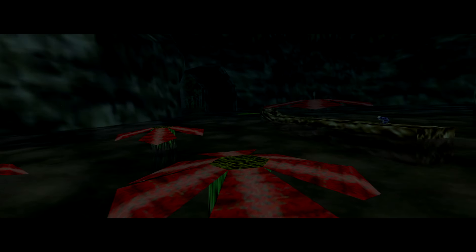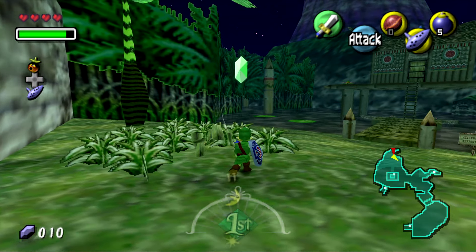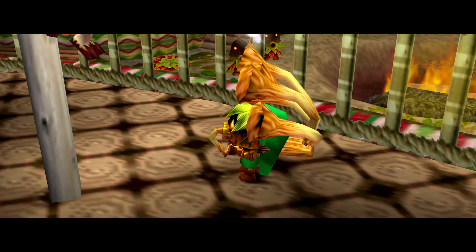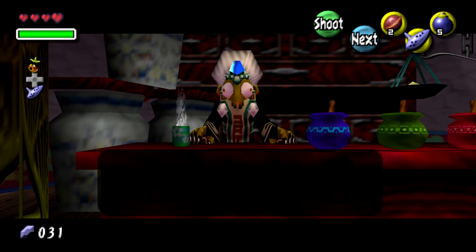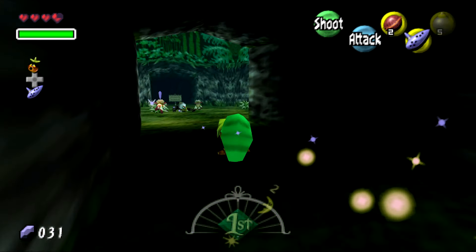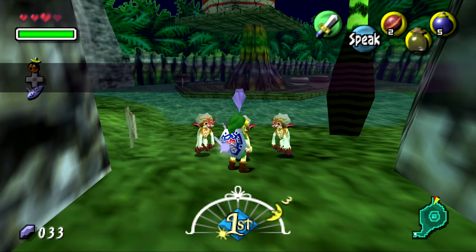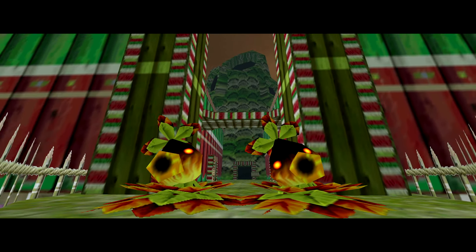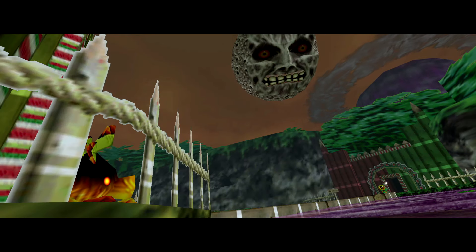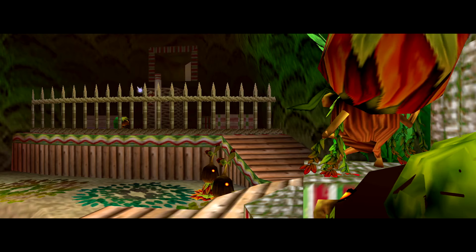Woodfall is the forest area of the game, mimicking meeting the Deku's first in Ocarina of Time. In this area, the water is poisoned and the Deku Princess is missing. The Deku King blames the monkeys for her disappearance. Kotake and Koume are back as witches in a potion subplot, and one of the sisters is lost inside this game's version of the Lost Woods. You're tasked by the monkeys to save their friend and break into the Deku Palace, after which a monkey teaches you a sacred song from the Deku family that awakens the Woodfall Temple.